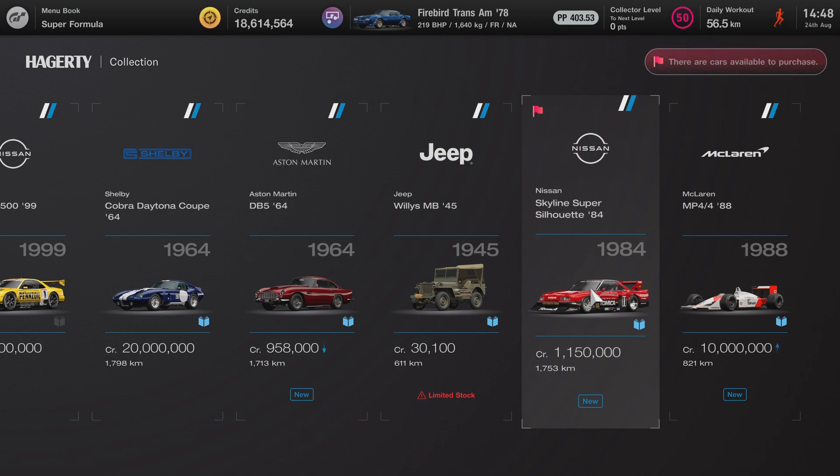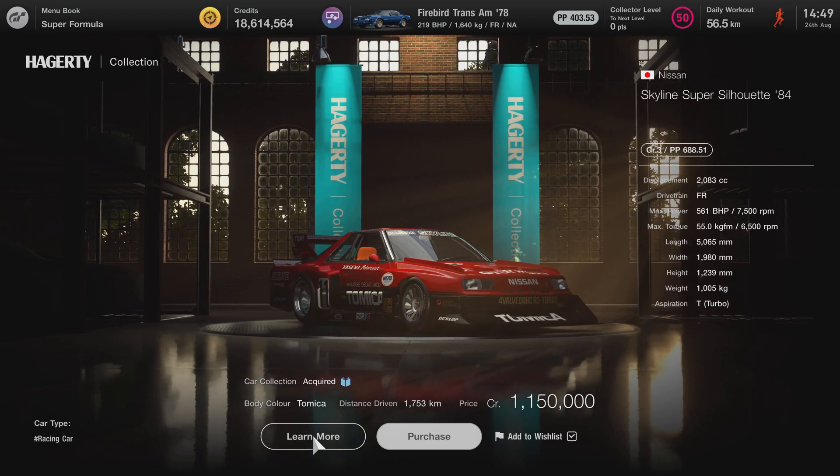But that will probably be another topic. Now we will talk about this fantastic Nissan Skyline Super Silhouette '84. I sold it before, and now I'm very excited to have it again and hopefully I will not sell it anymore. I will share my thoughts on why I think this car is fantastic and why I love it. So let's check it at the dealership.